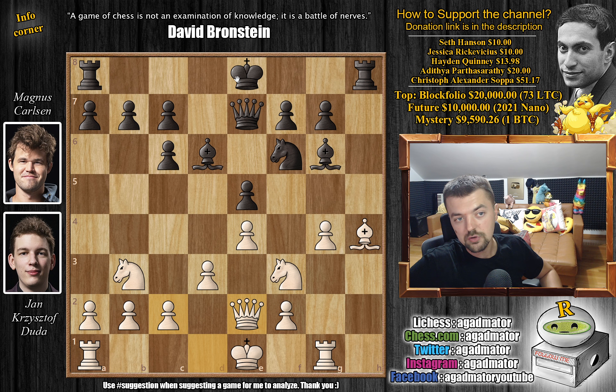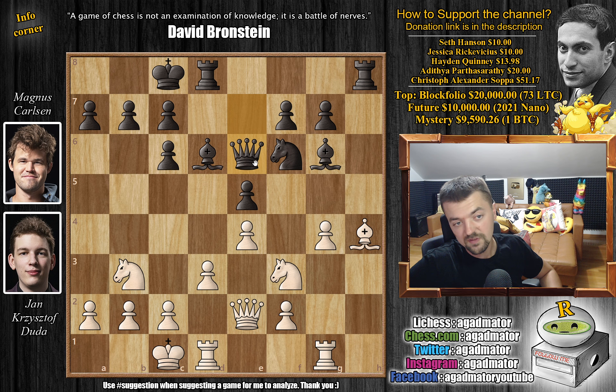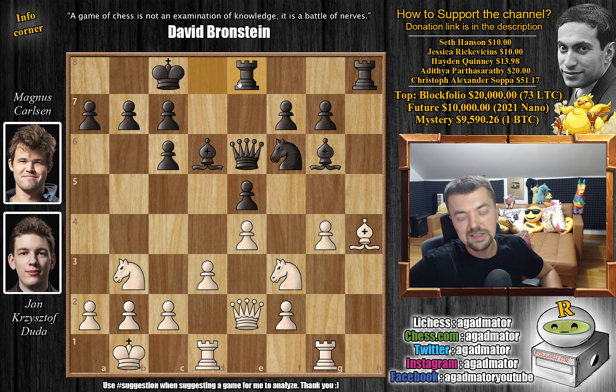Magnus has to decide whether to keep the king in the center, castle kingside — although very unlikely — or castle queenside. This is what he does: castles queenside by both players. And now queen to e6, a useful move. The queen will be much stronger on this diagonal; if the knight ever moves, you can maybe even pick up the a2 pawn. So king to b1. Now rook d to e8 — if white ever executes the d4 idea, you can capture and your rook, queen, bishop, and knight will be ready to pick up the e4 pawn.